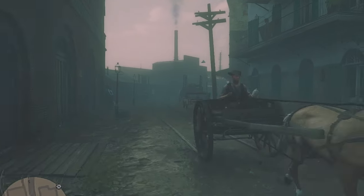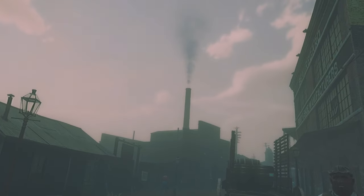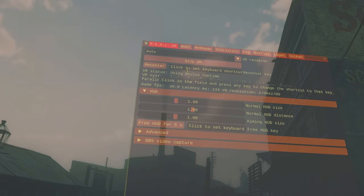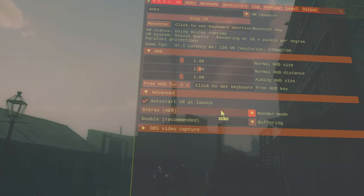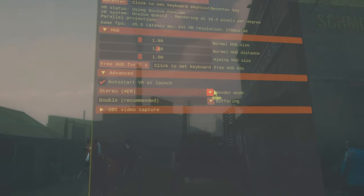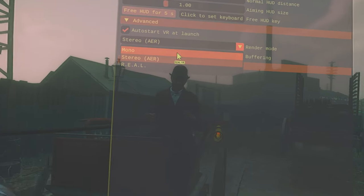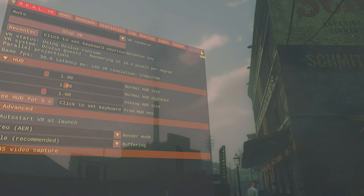I've got Alternate Eye Rendering turned on. If you press Pause on the keyboard, the settings menu will come up and you can change all kinds of settings. Go to Advanced and you can toggle AR — that's Alternate Eye Rendering — which gives the 3D effect. If you're having problems with the game crashing every 10–20 minutes, try turning this off. A lot of people see a massive difference — the 3D disappears but it runs a lot smoother.